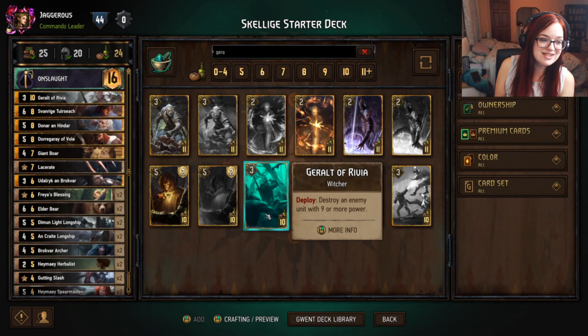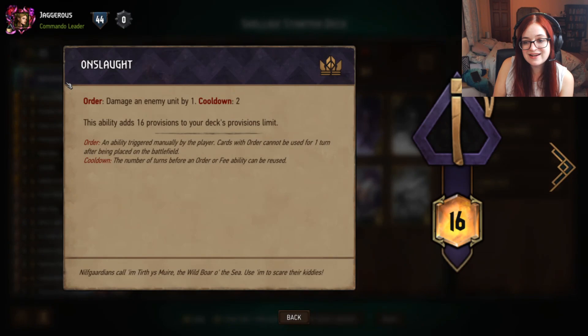Now, what's going on in the deck? First and foremost you have your ability — every deck has an ability tied to it. In this case we're running Onslaught, which allows us to damage an enemy unit by one. It has a cooldown of two turns, so basically every other turn we can damage an enemy by one.